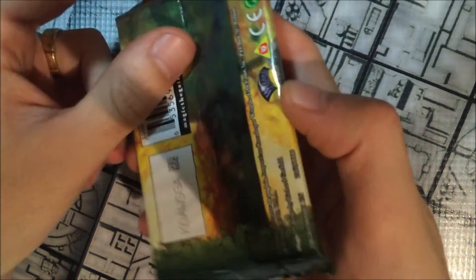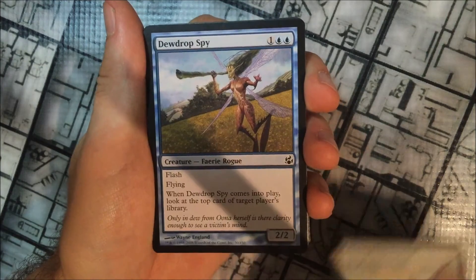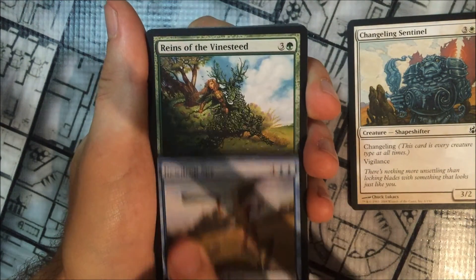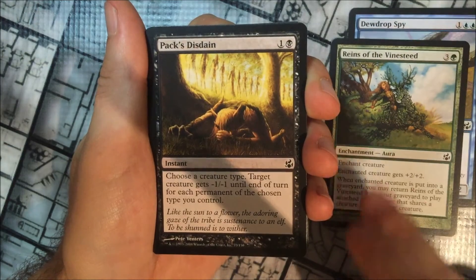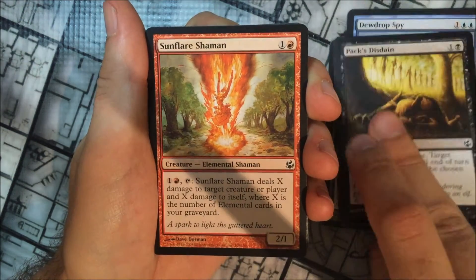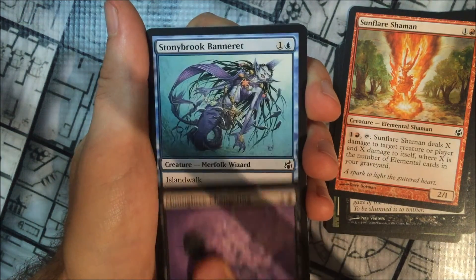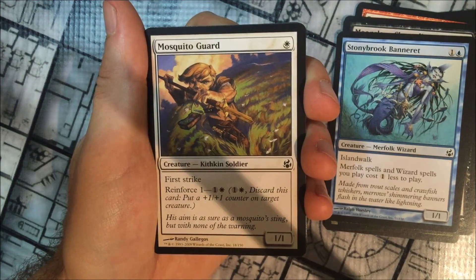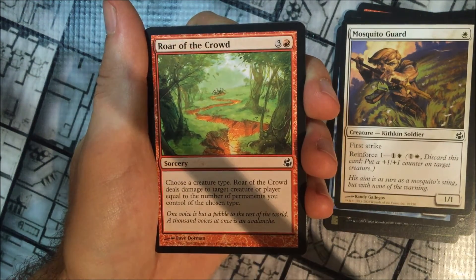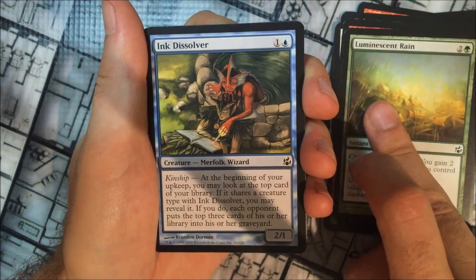So let's open this pack. We have Changeling Sentinel, Dewdrop Spy, Reins of the Vinesteed, Pact's Disdain, Sunflare Shaman, Moonglove Changeling, Stonybrook Banneret, Mosquito Guard, Roar of the Crowd, Luminescent Rain, and Ink Dissolver.